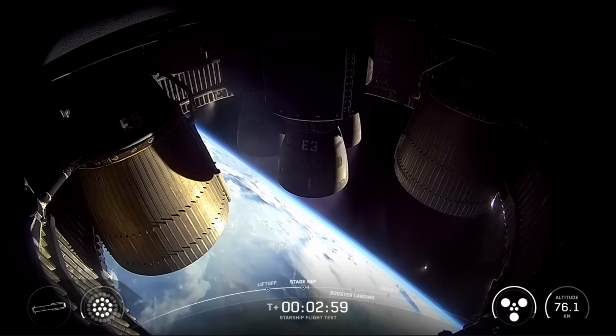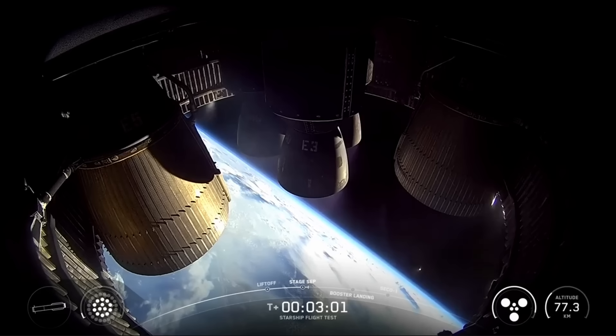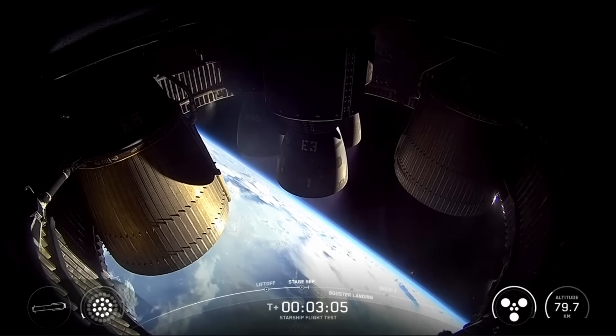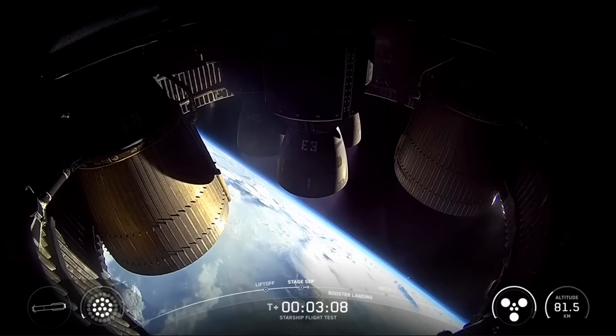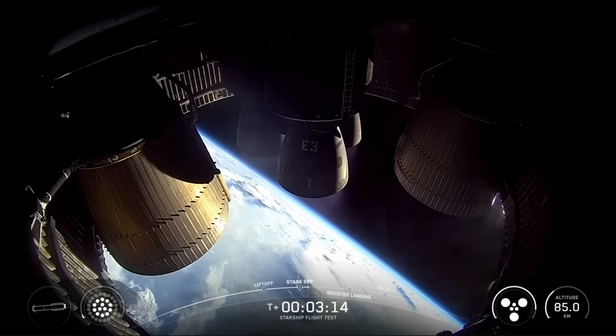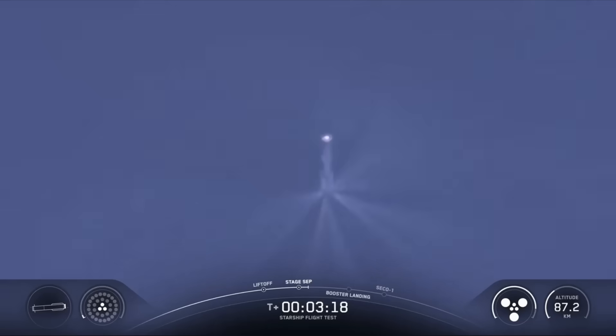Six healthy Raptors running on ship on its way to space. Peek that engine view — booster doing the boost back. It is looking absolutely incredible here in Hawthorne. Six healthy engines on ship. We've got 13 out of 13 engines on the booster, now down to those three, which is what we expect in the final moments of the boost back burn.